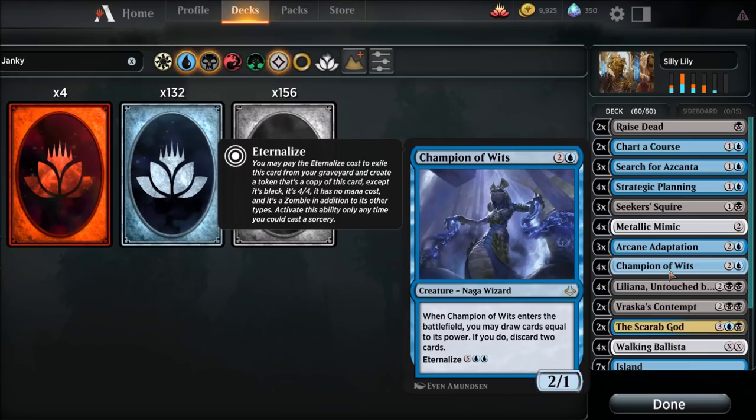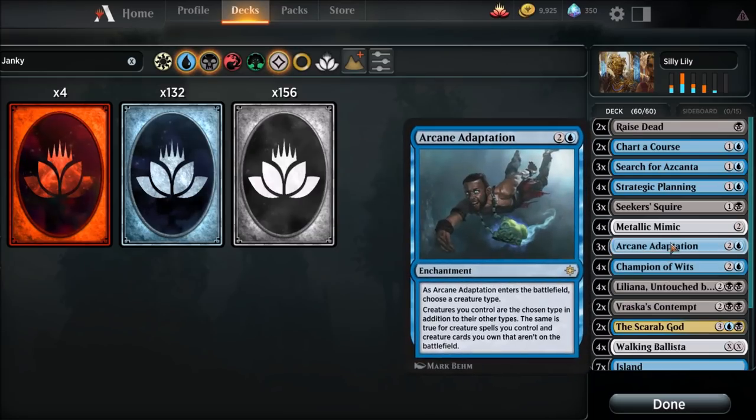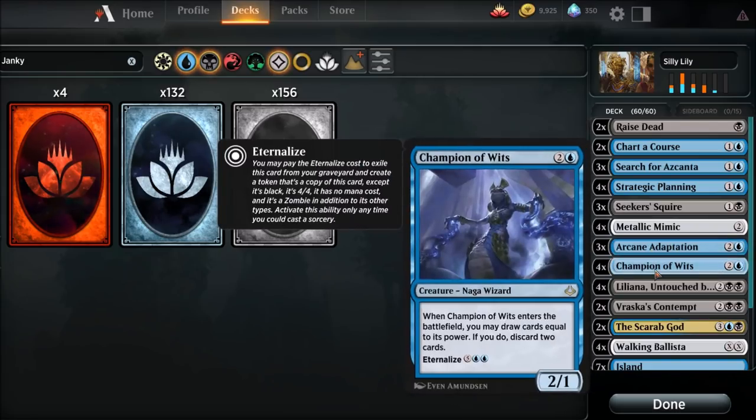Champion of Wits, because we need to do some digging. There's only three copies of this because it's an enchantment - usually these are more difficult to remove than, for instance, a creature. So that's why we're only running three copies. We're going to do a lot of digging. Champion of Wits definitely will help us draw the cards we need. It's a three drop - it's just a great card draw ability. We all know Champion of Wits.